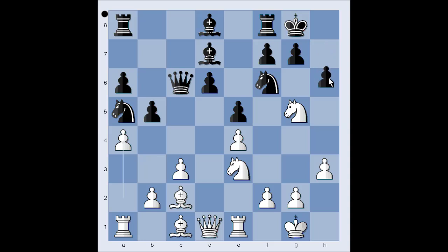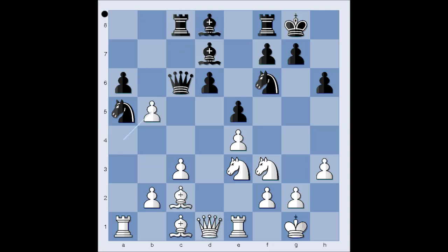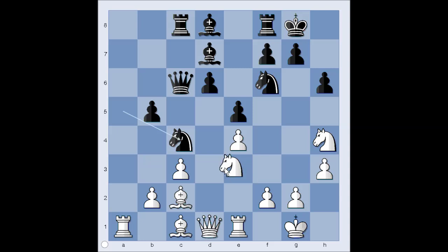a4. h6 attacking the knight, and the knight goes back to f3. Rook to c8. Perhaps bishop to b6 could have been considered, connecting the rooks. We have rook to c8. Pawn takes pawn, pawn takes pawn. Knight to h4 - looks like that knight is coming to f5. Knight to c4. Knight takes knight. Pawn takes knight. The pawn on b2 is now a backward pawn. Pawn takes pawn.